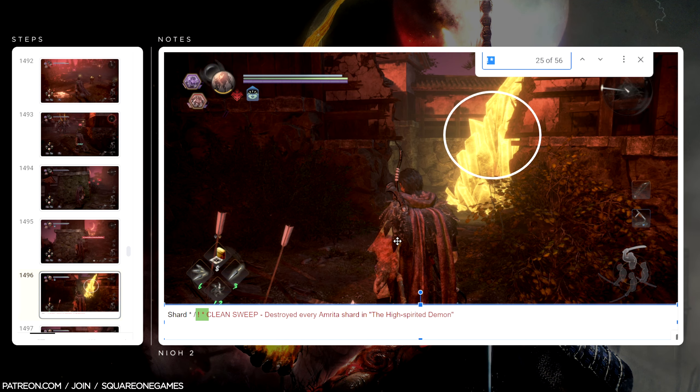Trophy 39 — Tea Connoisseur: appraised your tea utensils 50 times. The Refined Man of the Underworld is in my opinion one of the best missions to get tea utensils, and because we also had to get our sentience level up to five for another trophy, it just made sense to pair those two trophies at this farming spot to optimize our time.